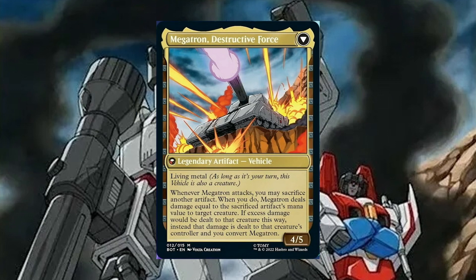On the other side, we have Megatron Destructive Force: legendary artifact vehicle, 4/5, living metal. As long as it's your turn, this vehicle is also a creature. Whenever Megatron attacks, you may sacrifice another artifact. When you do, Megatron deals damage equal to the sacrificed artifact's mana value to target creature. If excess damage would be dealt to that creature this way, instead that much damage is dealt to that creature's controller and you convert Megatron.